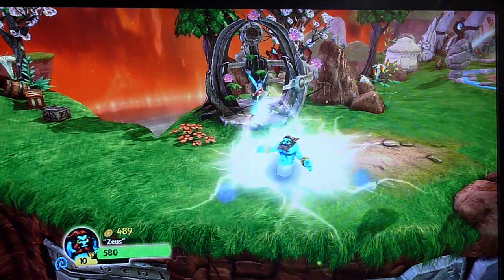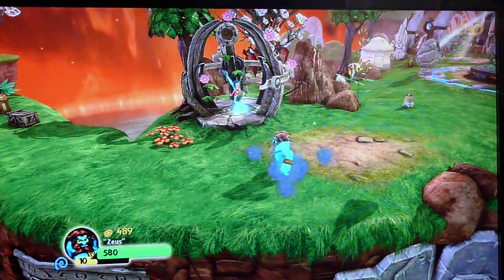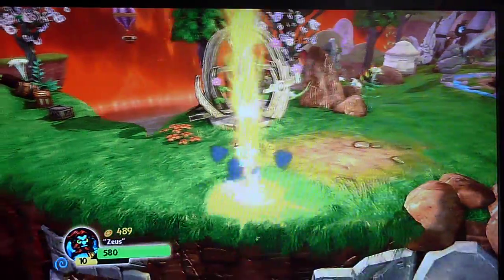Also, this is the ability. That's a great one for getting the little ones off your back. Improved lightning bolts — they actually stick to enemies. And slightly upgraded, this ability lasts longer.